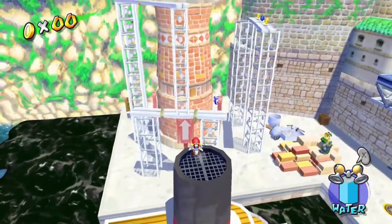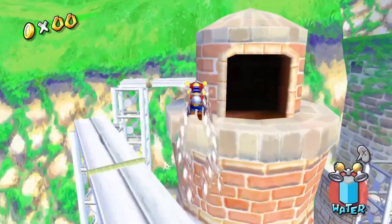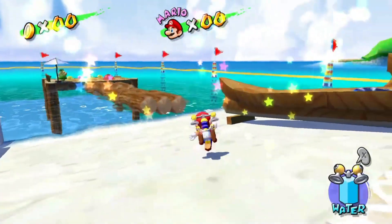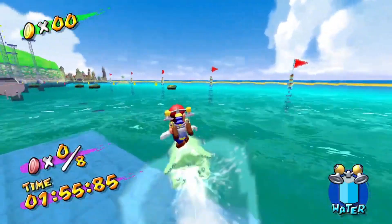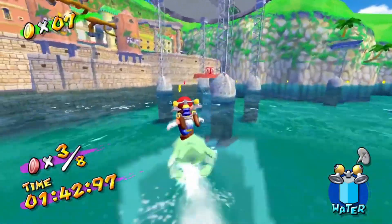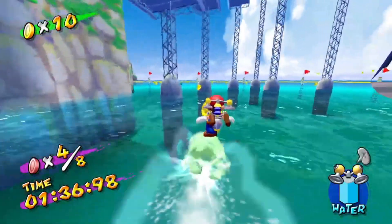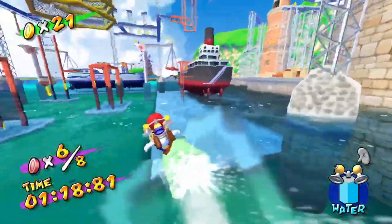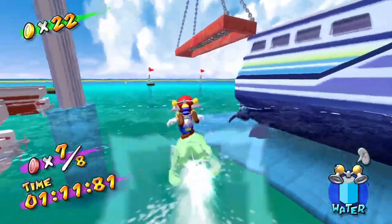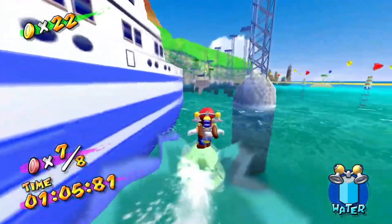Red coin levels in Super Mario Sunshine are a complete toss-up. You have very chill levels where you go blue coin hunting and explore the level. Then you have Red Coins on the Water from Rico Harbor. Of all the red coin levels, this one is arguably the worst. The goal is to get eight red coins on the water in a two minute time limit. This mission is pure luck at times. You start off by grabbing a blooper, then surfing like a loony on hazardous waters to get these coins scattered around the harbor.